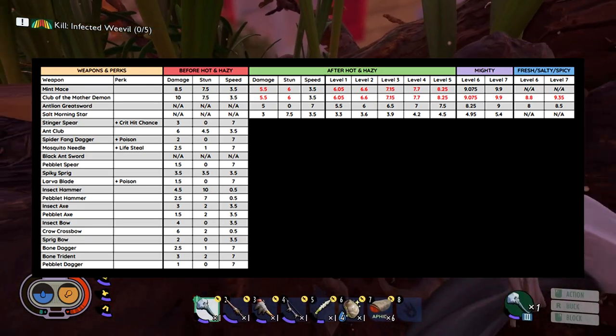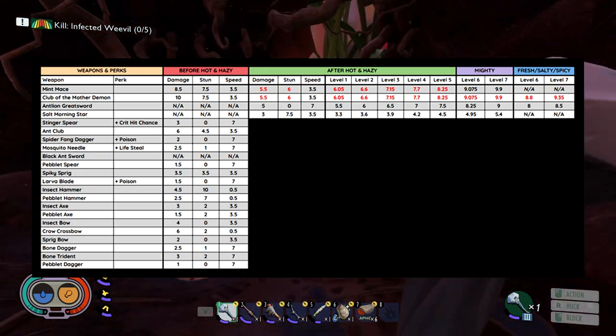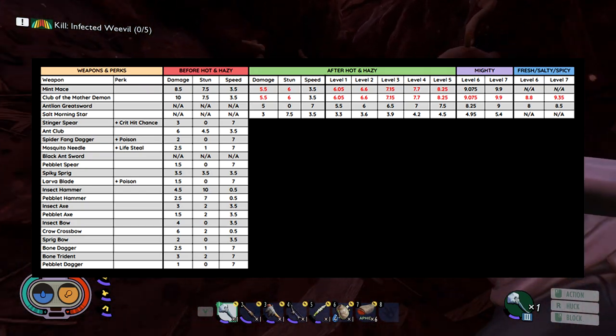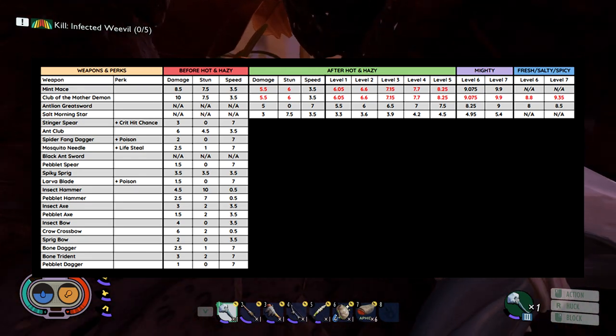First up, let's start with the Tier 3 melee weapons in the game. We have the Mint Mace, the Club of the Mother Demon, the Antlion Greatsword, and the Salt Morningstar. The first two — the Mint Mace and the Club of the Mother Demon — were the two best weapons in the game prior to the Hot and Hazy update.